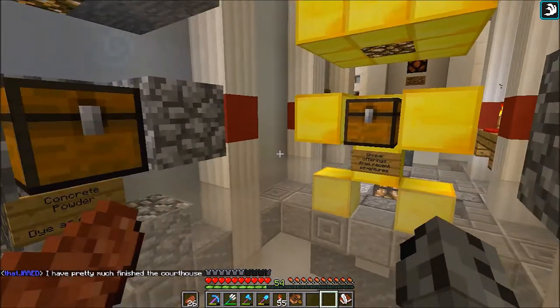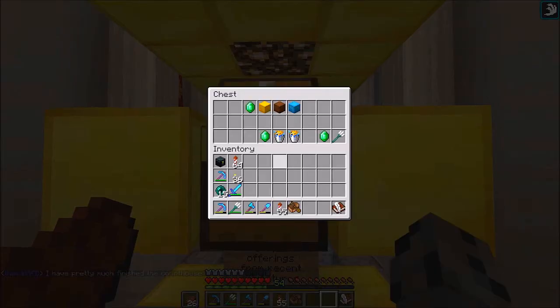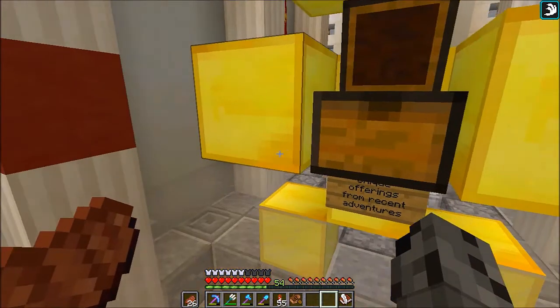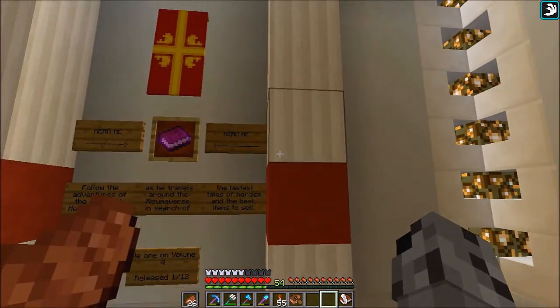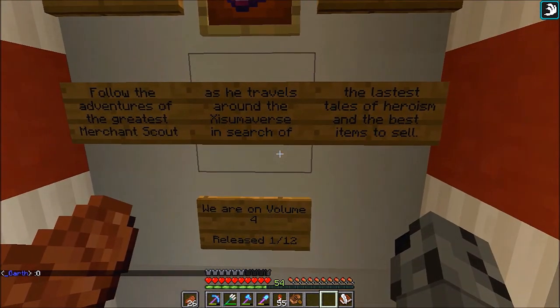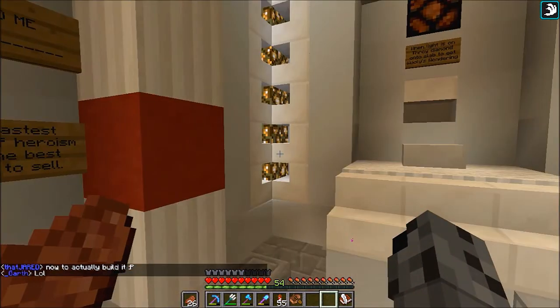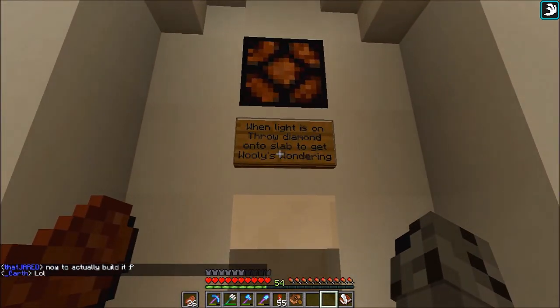Over here there's redstone — unique offerings from recent adventures. Let's check it out: nine diamond blocks for star kits, beacon kit, two diamonds for rare puffer fish, three diamond blocks for a trainer. I already have most of these items. There's a sign: 'Read me — follow the adventures of the greatest merchant scout as he travels around the Sumoverse in search of the latest tales of heroism and the best items to sell. We are on Volume 4, released on 1/12.'